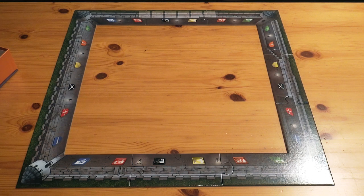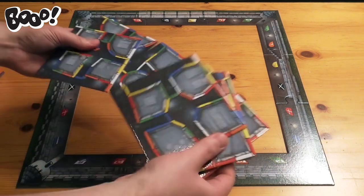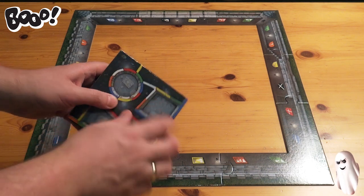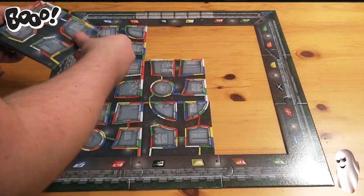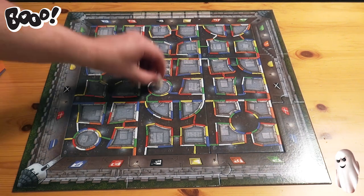Here you have the skeleton of the castle - well, the borders. Then you take these tiles here, you shuffle them up, and you put them out randomly. There's one thing important though, and that is to have the same orientation. So the top left number here, just have it pointing towards the white tower in the castle. This is important to make certain corridors in the game, and we need the corridors to move freely around.